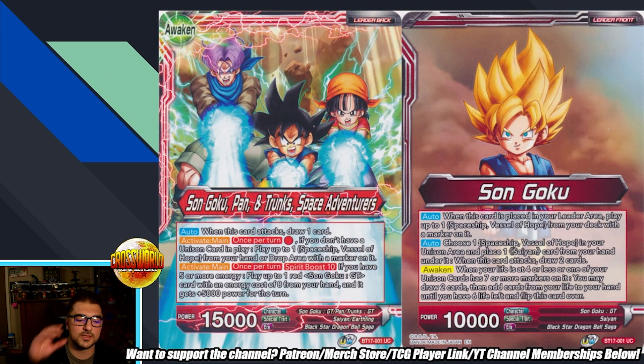We'll do a bit of a refresher on some key cards in the archetype, starting with the leader. You start with Spaceship Vessel of Hope in play, and on your unawakened side you get to place a card under the spaceship when you attack and draw two cards - a great filtering effect. Awaken condition: four or less life, or one of your unison cards has seven or more markers. You may draw two cards, add cards from your life to hand until you have six life, then flip.